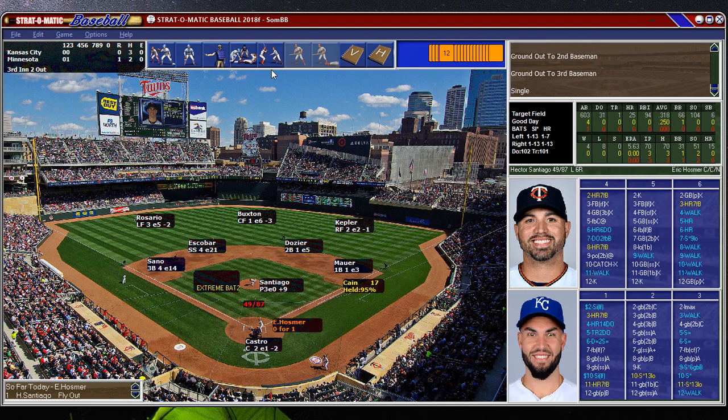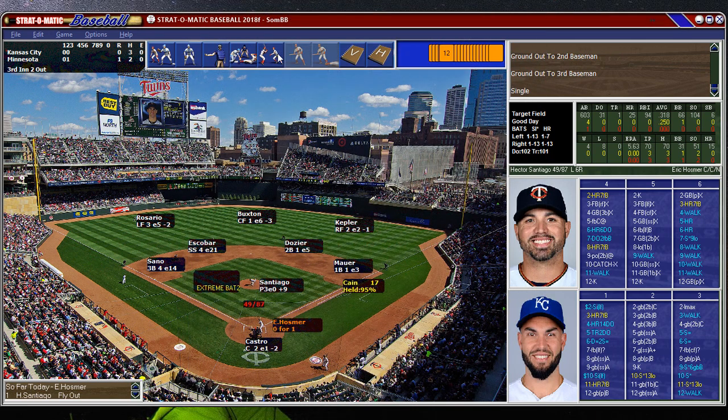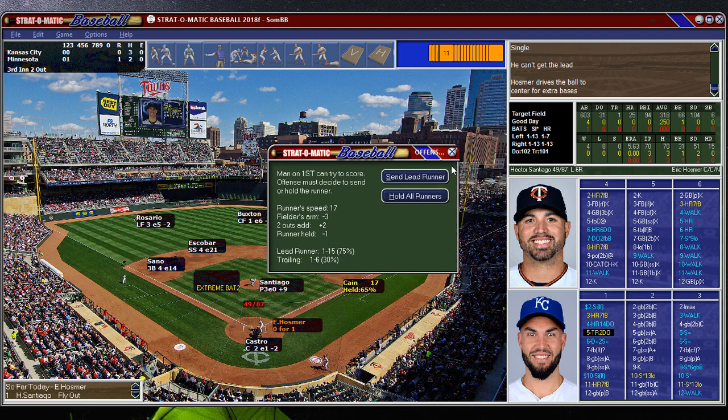Base hit for Kane. He stole the base his first time up — wait, no, it was Gordon. Kane's going to try to steal. Here's Hosmer having his last hurrah as a Royal here. Oh, there's a gapper! He must have crushed it to get it over Buxton's head.